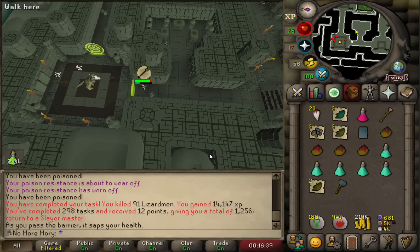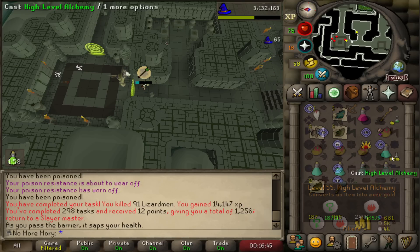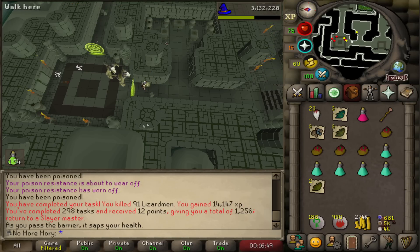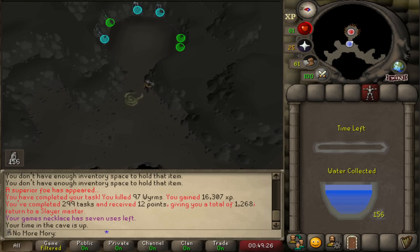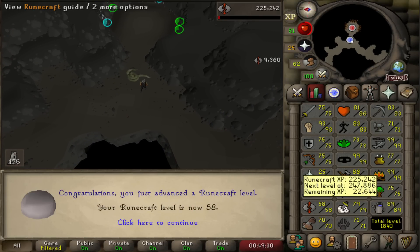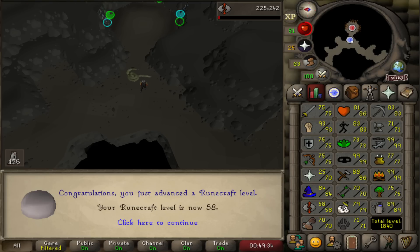We had another task done — killed 91, or I guess 92 Lizardmen. Our total kill count is now up to around 325-326. We're at about 1/16th of the drop rate. One of the advantages of playing this account is I can tier Runecrafting — another week and we're up to 58 Runecrafting.